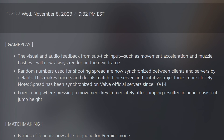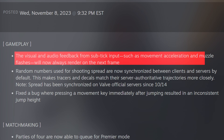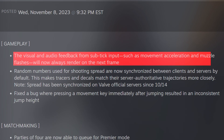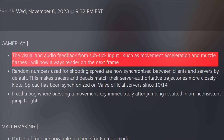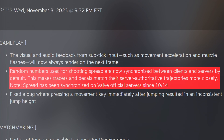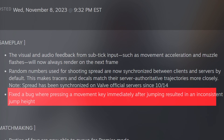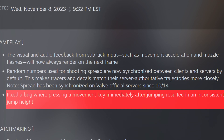This update came with the addition of workshop wingman maps, but also improvements to Subtick, including visual and audio feedback for Subtick input like movement acceleration and muzzle flashes, which now render on the next frame. Tracers and DKs will match their server trajectories more closely, and they fixed a bug where pressing a movement key immediately after jumping resulted in an inconsistent jump height.